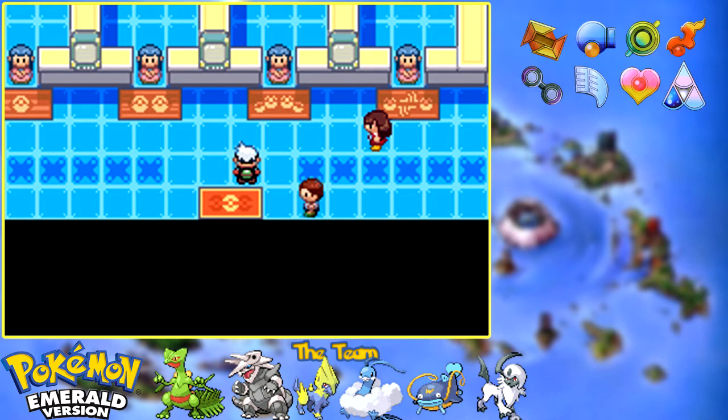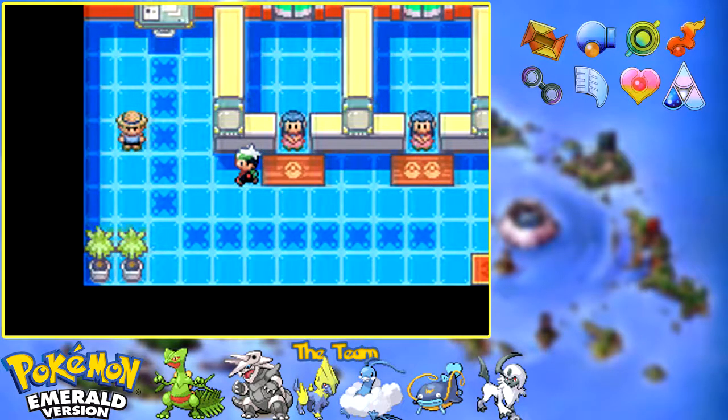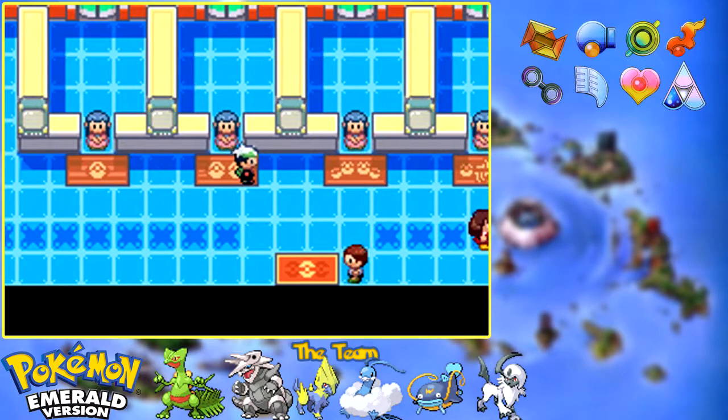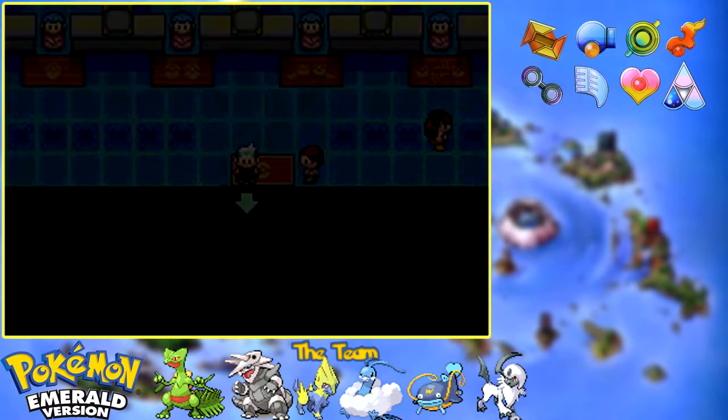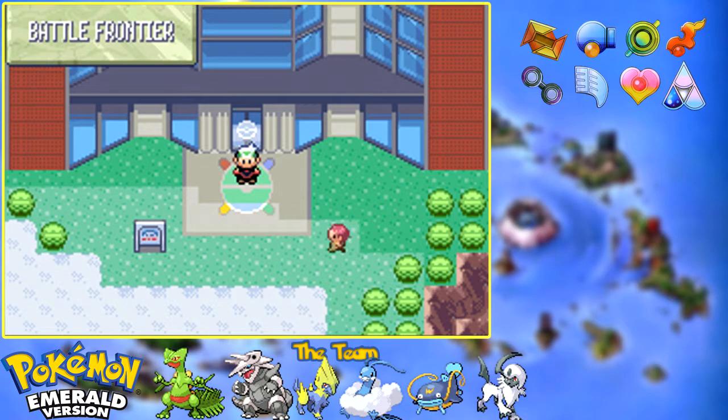Battle Tower is very self-explanatory - it's been in almost every Pokemon game since Generation 3. This was the only facility you could come across in Ruby and Sapphire. Pretty much everybody knows how the Battle Tower works, and it's no different in this game. But it is the most fleshed out of all the facilities and you'll be spending a lot of time here. Get yourself a solid team - I'd recommend going after a rain team if you can. Farm Battle Points and prepare yourself for all the other facilities.